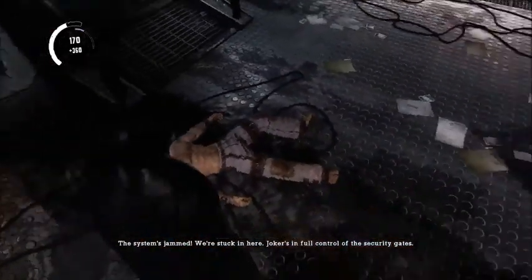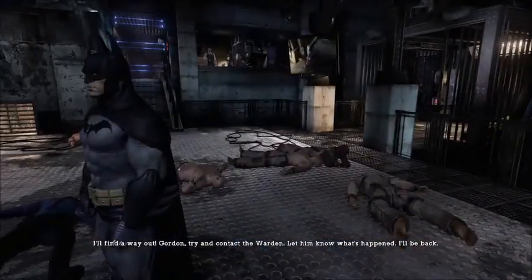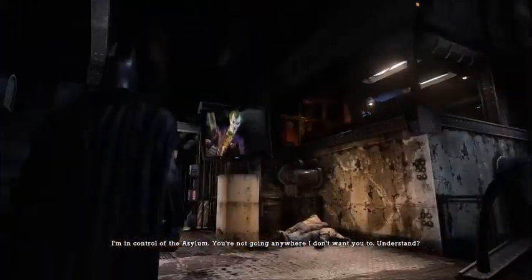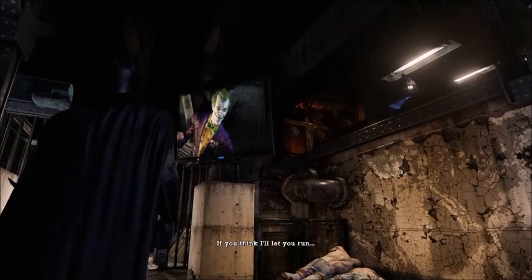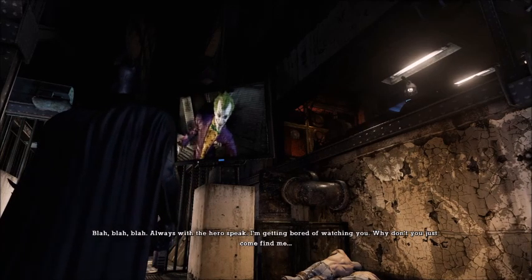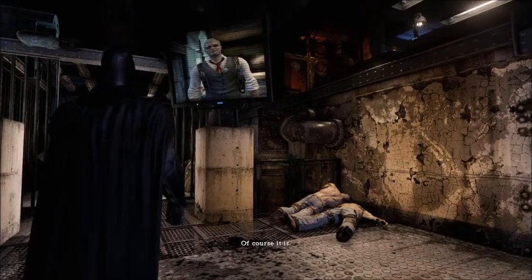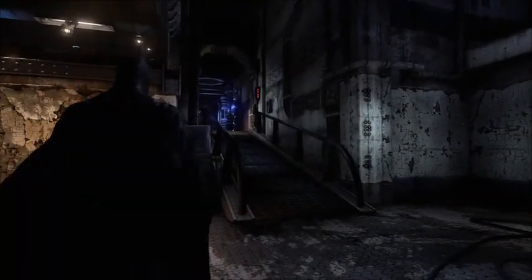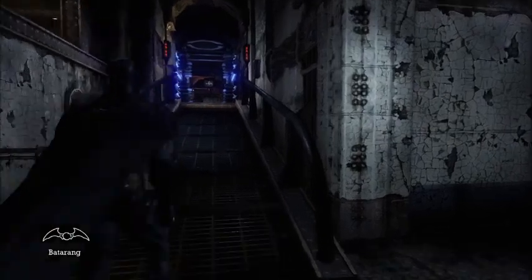One thing about this game is the majority of the prisoners look the same — that's the only bad thing. Joker's in control of the security gates. I'll find a way out. Warden, try and contact the warden, let him know what's happened. 'I'm in control of the asylum. You are not going anywhere I don't want you to.' So the Joker has escaped and now he's set a little trap for us. All we've got for gadgets so far is a batarang and our fists. Alright, let's go find the Joker then.